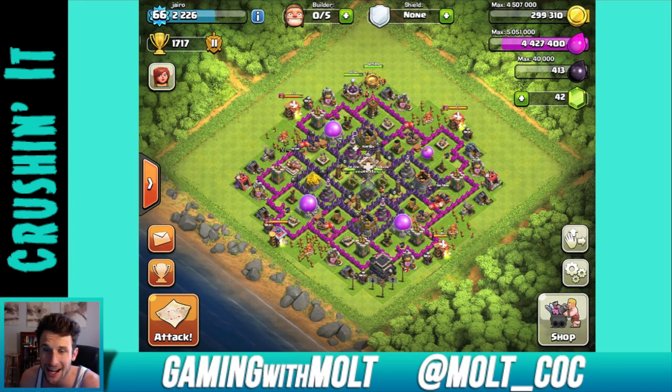The layout isn't too bad — you've got your wizard towers here and air defenses in a square around the base. This mortar up here is a little weird because it's not centralized; I would almost put that right here to help cover the base a little more. You have a lot of upgrading to do, but the layout is okay. You should be good to go in a couple of months once you get up to where you should be — but it's going to take a long time to even reach max Town Hall 8 defenses.